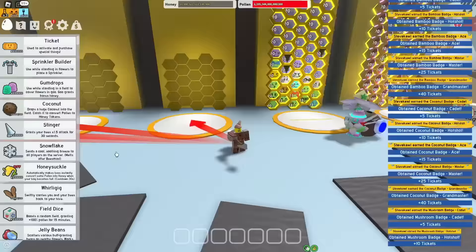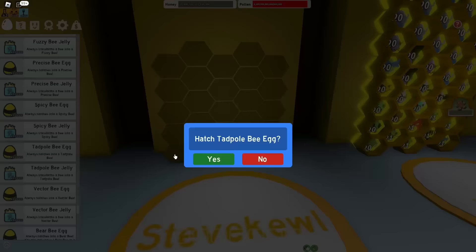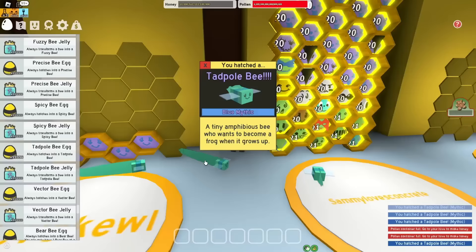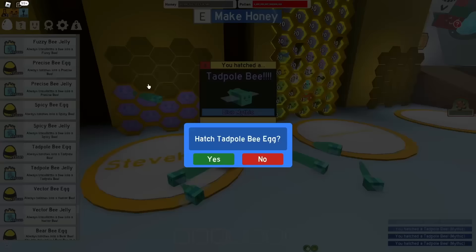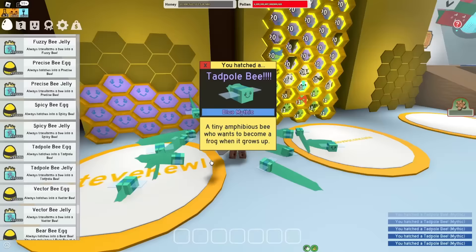Oh, I have so many different eggs. I wonder which bee I should hatch. Okay, you guys know I'm joking, right? I'm only gonna use Tadpoles in this video. I can't imagine how long it's gonna take to kill the Stump Snail. But hey, at least it's a Mythic Bee instead of a Common Bee. The thing with Tadpole is that it does 0.5 attack, so Tadpoles are quite garbage for attack. But I'm gonna have to kill the toughest boss inside Bee Swarm using them.